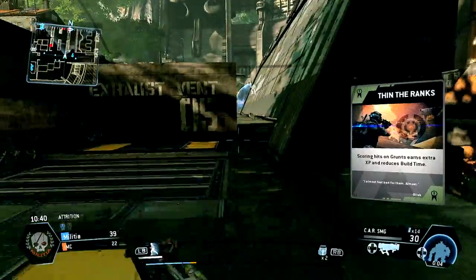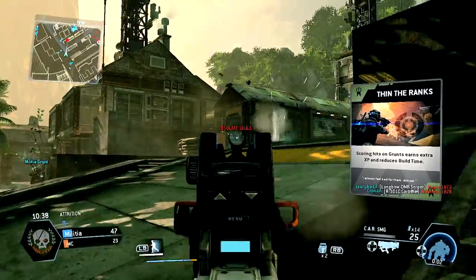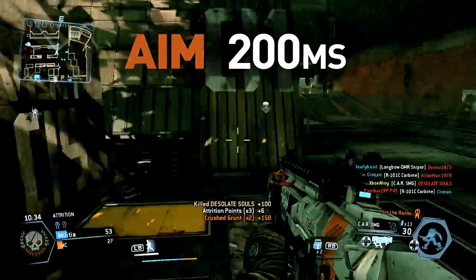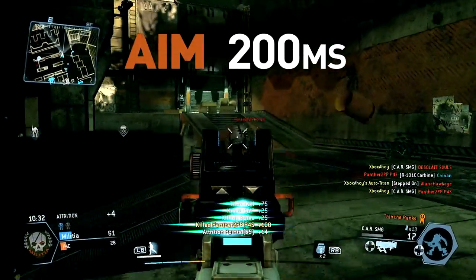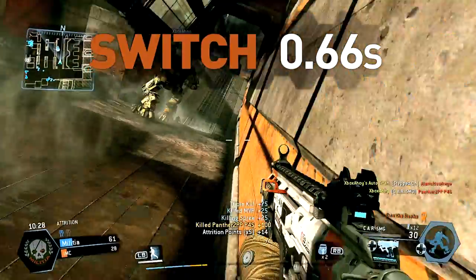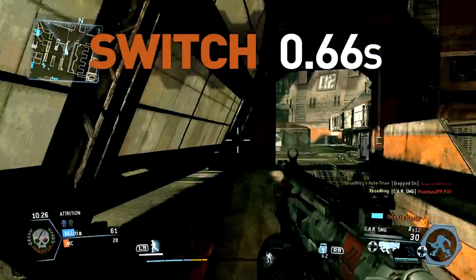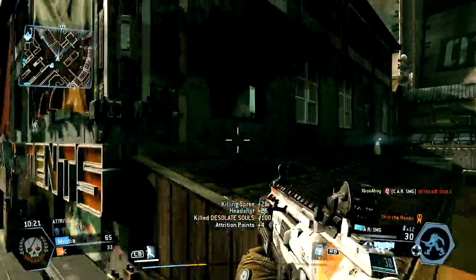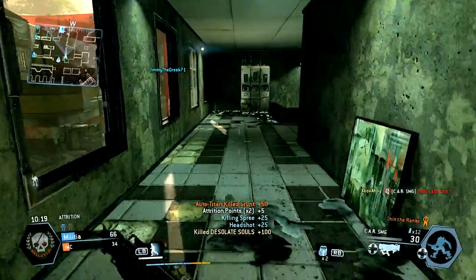It takes under 2 seconds for a tactical reload, with a little over 2.5 seconds needed when empty. Handling is very swift all-round — you'll be able to aim down your sights in just 200 milliseconds, and switch times are faster than most alternatives. Perhaps most importantly, your mobility is entirely unhindered, meaning you'll move at 100% of the base speed.